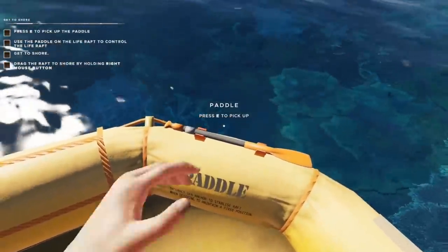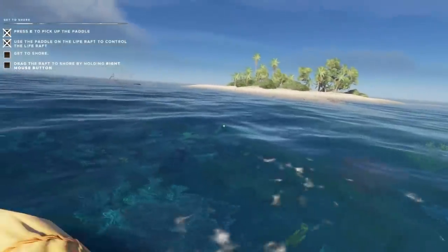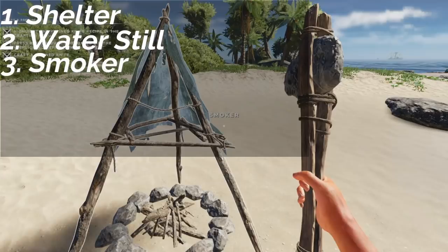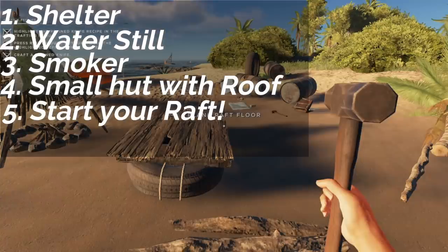If you're just getting started in Stranded Deep then we are going to go through the five things that you need to build first. One, shelter. Two, the water still. Three, the smoker. Four, small hut with a roof. And five, start your raft.